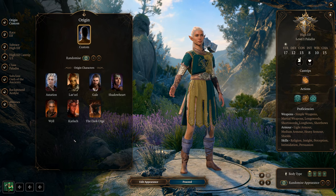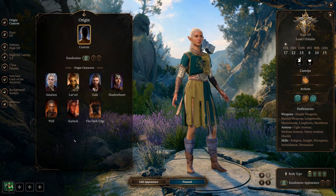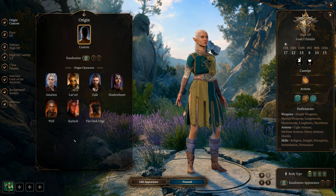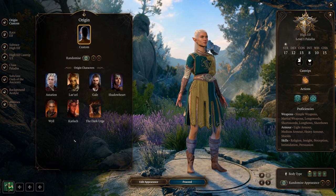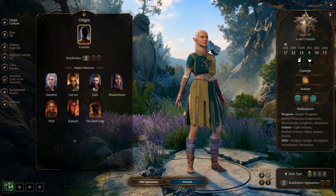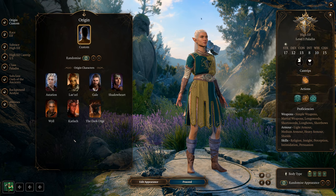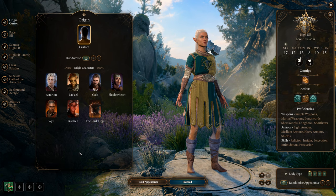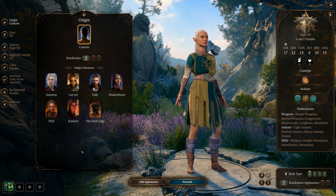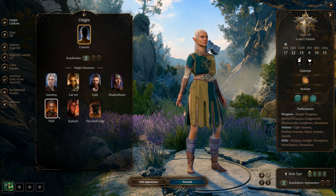Now it's time to go over the races and character creation. Please know if you have Minthara in your party, she's already an Oath of Vengeance paladin — this build will be perfect for her. I'm just demonstrating with the character you see before you, then I'll use my own Oath of Devotion character to switch to Vengeance for the level 2 to 12 process.